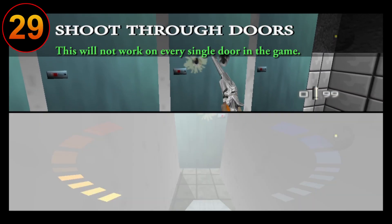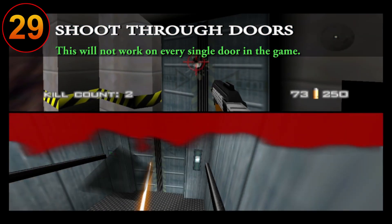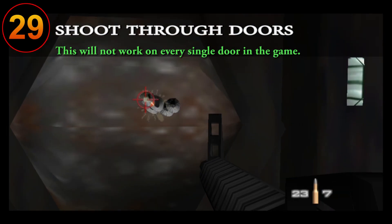Always try to shoot through doors whenever you can for easy damage or kills on guards and opposing players. Guns like the Cougar Magnum, AR-33, RCP-90, and Moonraker Laser all have the ability to pierce through doors and enemies, so line up your shots as much as possible.